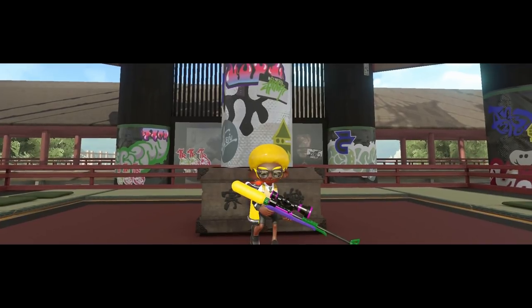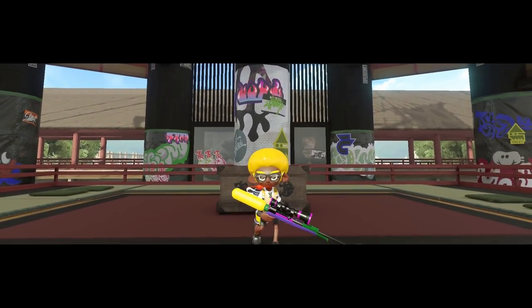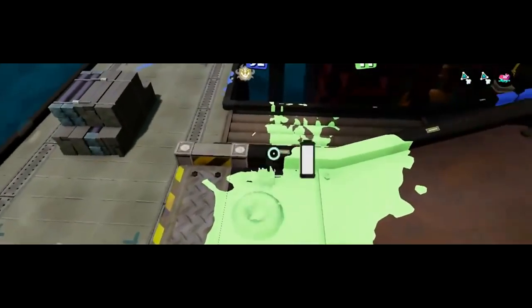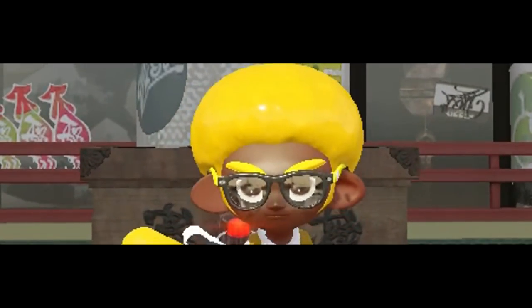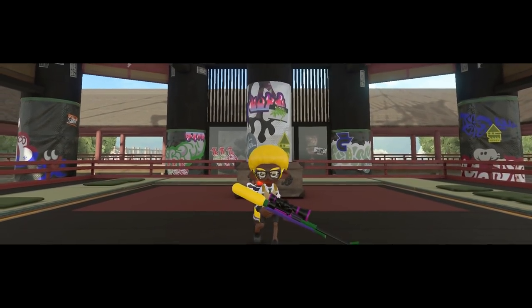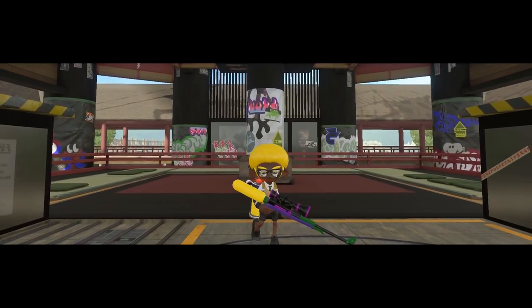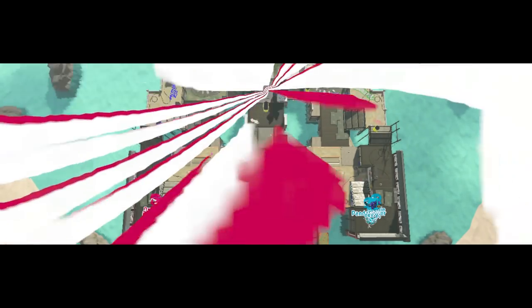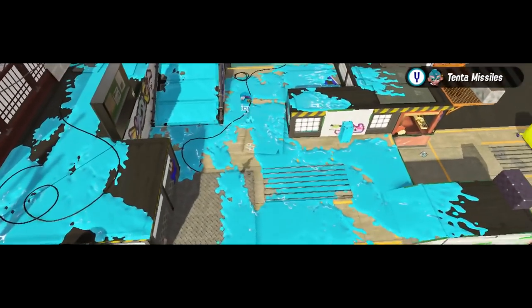As I was saying before our incident — Skipper Pavilion, to many, is very reminiscent of Salt Spray Rig in Splatoon 1. Sadly, Salt Spray didn't come back, so they gave us Skipper. Though Salt Spray was unplayable with Rainmaker anyway, having the Rainmaker pedestal basically at the spawn point. They're built in similar ways, with both teams coming from the sides to fight in a vast middle area consisting of two parts.